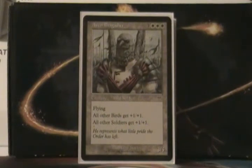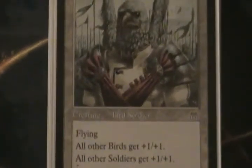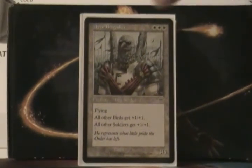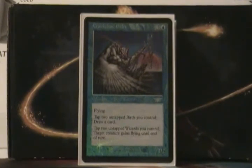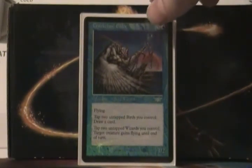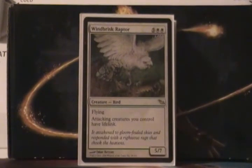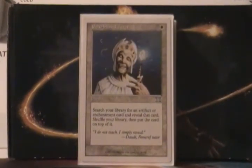Avon Brigadier — this is the guy I wish was a legendary creature. He is a badass, the best bird I've ever seen — besides, you know, penguins. He is a 5 mana, 3/5 Flying. All your birds get plus 1/plus 1, and all your soldiers get plus 1/plus 1. And we have some bird soldiers, so that is going to be really cool. Crookclaw Elder is a 6 mana, 3/2 Flying — you can tap 2 birds to draw a card, or tap 2 wizards to give something flying. Wind Graptor is a 7 mana, 5/7 Flying — attacking creatures you control have lifelink. And that's all the creatures. We have a ton of creatures, and they're really magnificent.